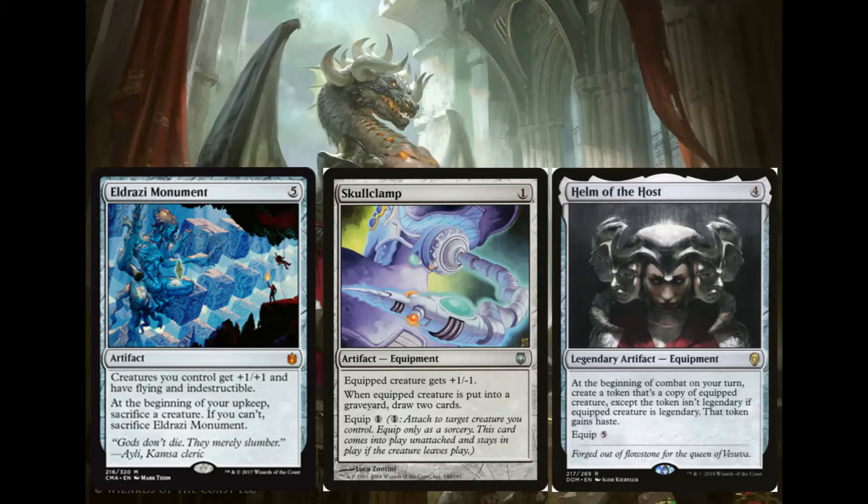Then just some more additional value in this deck, because obviously we don't get enough. Skullclamp is a generic artifact equipment — equip costs 1, gives +1/−1. Whenever the equipped creature dies, you draw 2 cards. You put it on a 1/1, it kills it, you draw 2 cards, and you can do this with your entire board for however much mana you have. This is pretty much the only other card draw effect in the entire deck because Korvold is genuinely that good. In my meta we don't play Lockdown or Stax effects much, so no one's going to kill my Korvold. Skullclamp is just that good and worth playing.